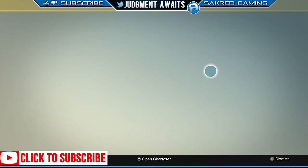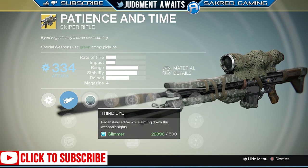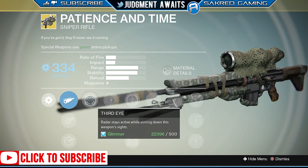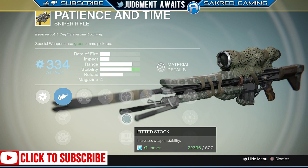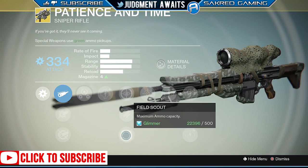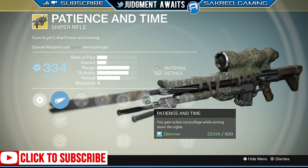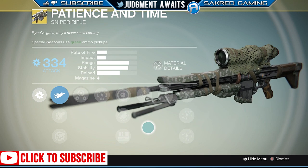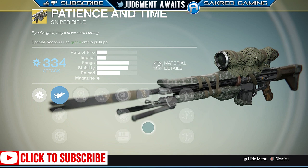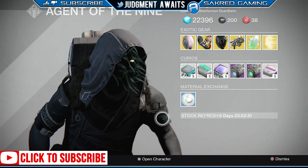And then we've got the Patience and Time sniper rifle. You've got Third Eye — radar stays active — which is really good. You've got custom optics, fitted stock, and Field Scout, which I usually run. And you gain active camouflage while aiming down sights, which is why you'd actually buy this one. It's kind of fun to play around with — it kind of works, it kind of doesn't. But I'd definitely go ahead and pick this up if you don't have it already.